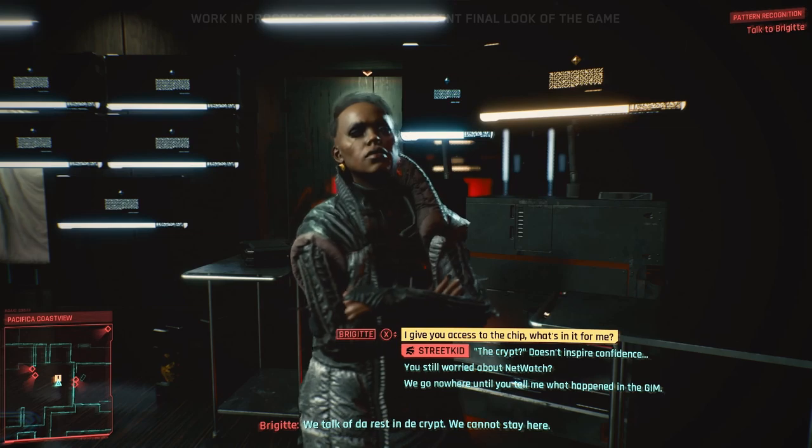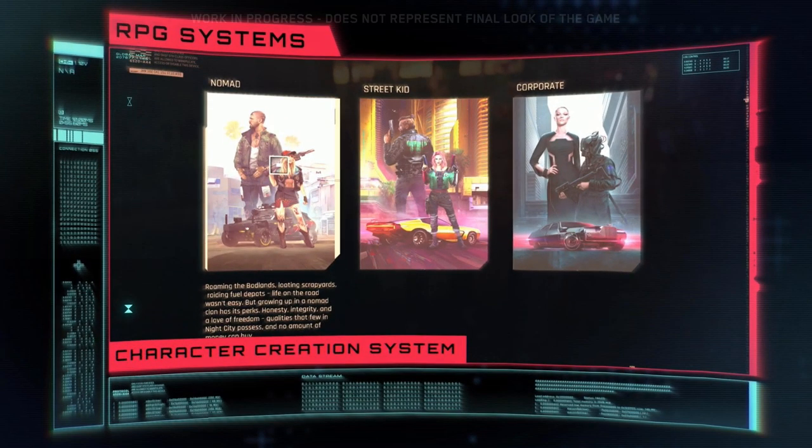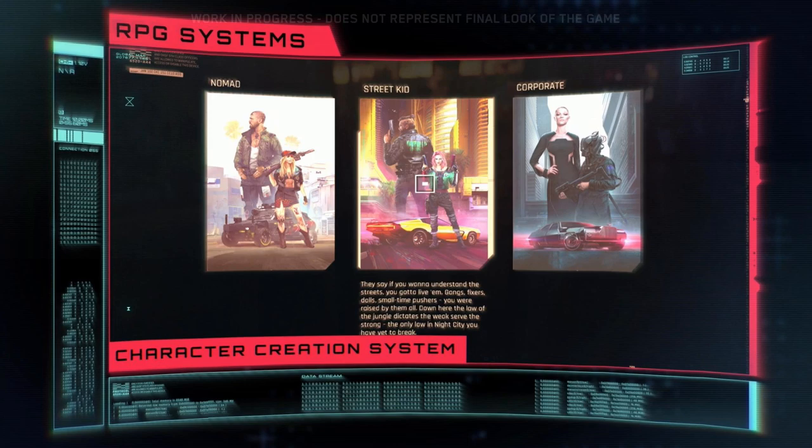More importantly, each life path gives you unique access to side items in the game — like missions, dialogue, relationships, rewards, etc. CDPR recommended replaying Cyberpunk at least three times using one character from each life path. First up, we have Nomad — the closest thing to a military or merc-style background available. You live life on the open road, grew up in a tight-knit clan, and Nomads value honesty, integrity, and a structured lifestyle. After that, we have Street Kid — you were born on the streets, raised by gangs, dolls, fixers, and small-time pushers, learning the trade through all of them.